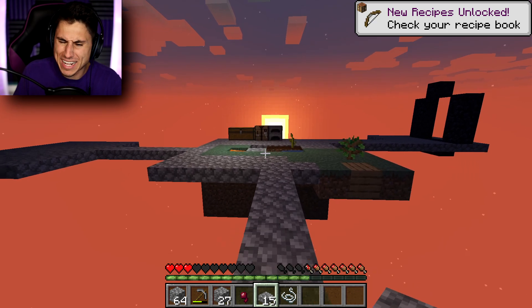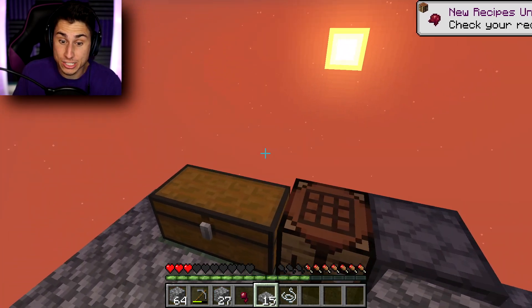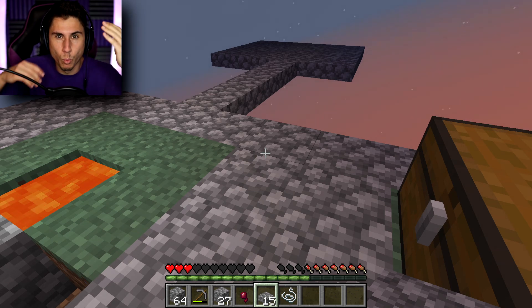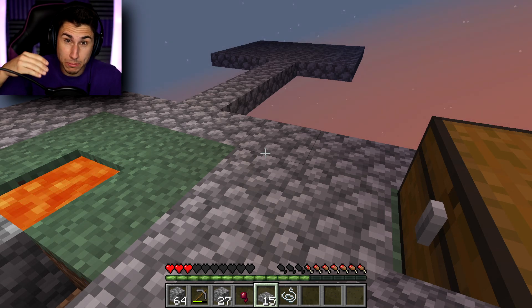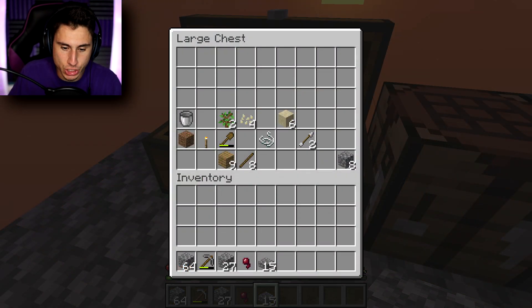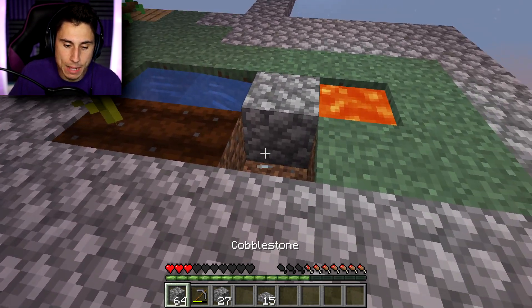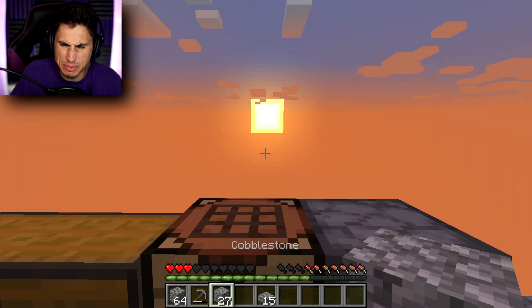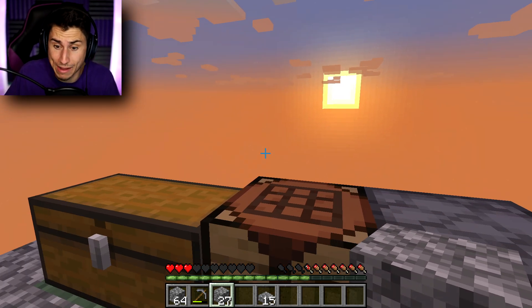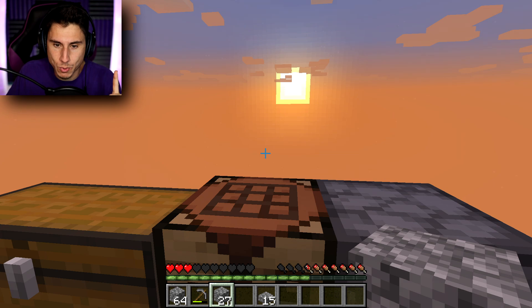The reason why I want to get string is because another thing you guys told me in the comment section is if I get four pieces of string I can make wool, and if I get wool I can make a bed and basically just skip nighttime. Let's put the string in my chest for now. I have plenty of cobblestone and daytime is almost here.